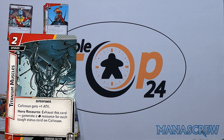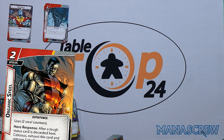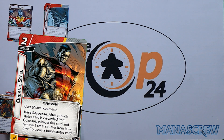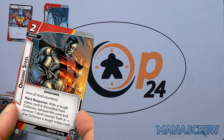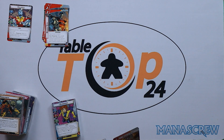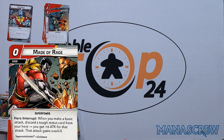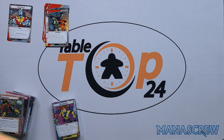Second upgrade: Titanium Muscles gives Colossus plus one attack, and you can exhaust this card to generate a resource for each tough status card on Colossus. Organic Steel has two steel counters — after a tough status card is discarded from Colossus, exhaust this card, remove one steel counter, and give Colossus a tough status card. We've got two copies of Might of Rage: a hero interrupt — when you make a basic attack, discard a tough status card from your hero, you get plus six attack, and that attack gains overkill, for zero cost.